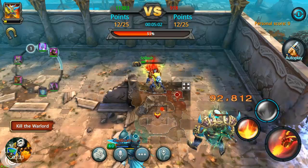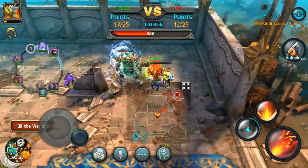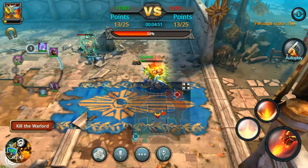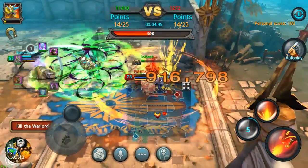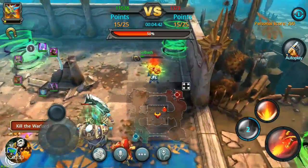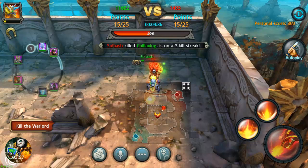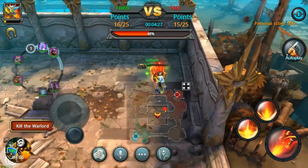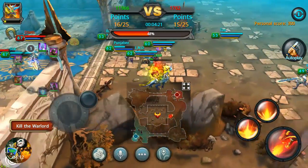Now this is another boss in here — this is the Skeleton King. It's just like the other one I was fighting a while ago. You can kill them and get points. As you can tell, I believe he has 2,750,000 hit points, but he can still go down pretty quick. We're 15 versus 15 so far and I believe I'm on the red team which is way, way behind.